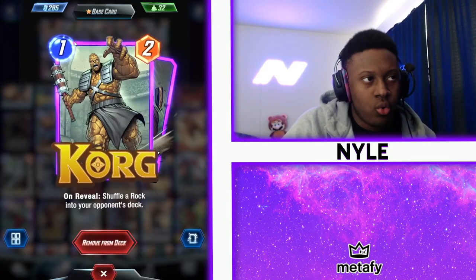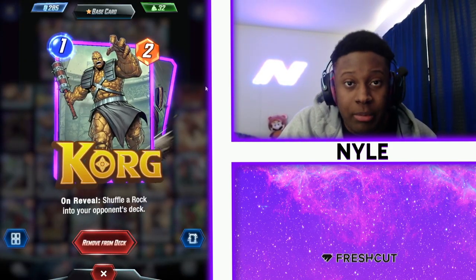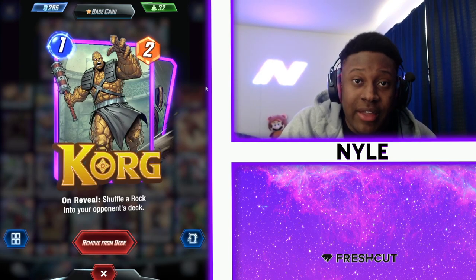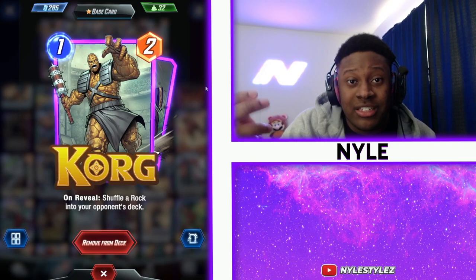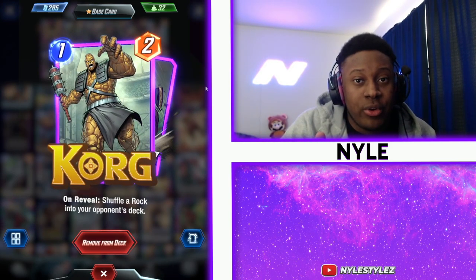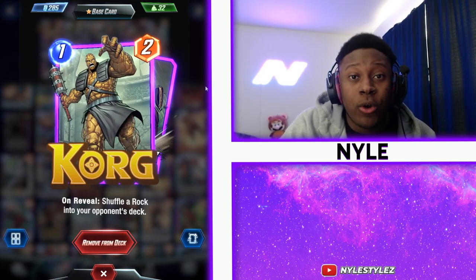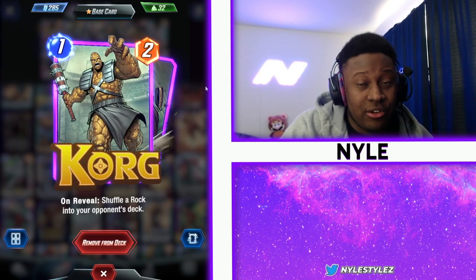So this is my clogged deck that I have right here. Korg shuffles a rock into your opponent's deck. If your opponent plays that rock at a location to try to get rid of it, that means they are self-clogging themselves at a location. That could be a great opportunity for you to then set up power there, or at other spots, because your opponent doesn't have enough space to play cards later on.